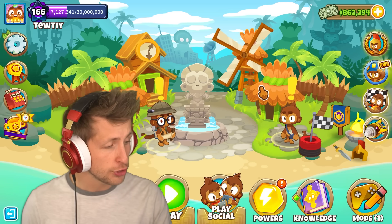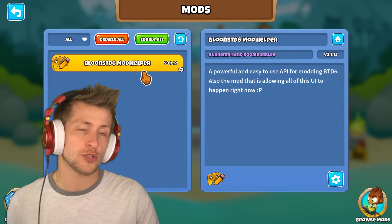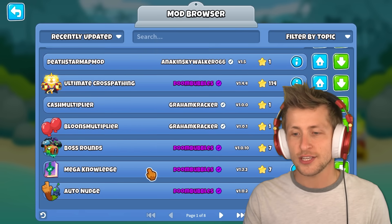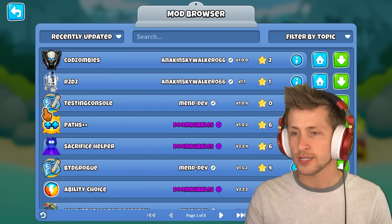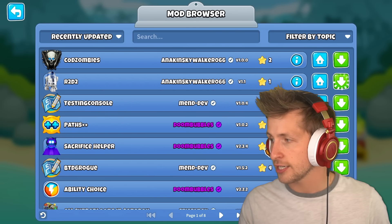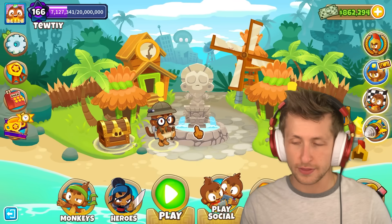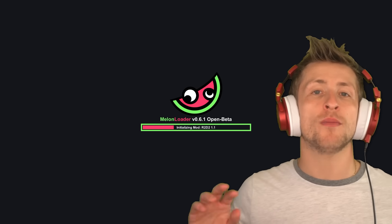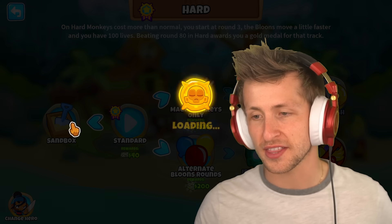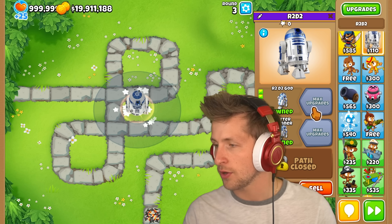If everything was done properly, when you open Balloons Tower Defense you should get a MelonLoader loading screen and a dashboard. You should see a Mods button in the bottom right of your screen. Click on it to see your installed mods — we only have one right now. Go to 'Browse Mods' to see all available mods you can download. For example, if we want the R2D2 mod, click the download button, hit yes, and it downloads automatically. You then need to close the game and relaunch it — any time you add new mods, restart completely for them to load. Once relaunched, the R2D2 tower shows up and you can level it up.